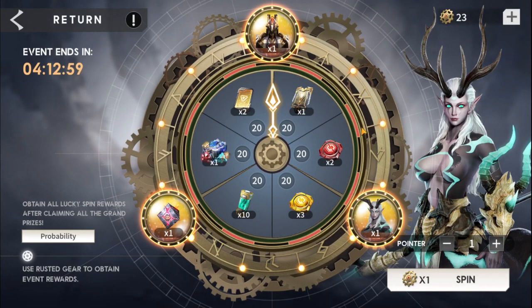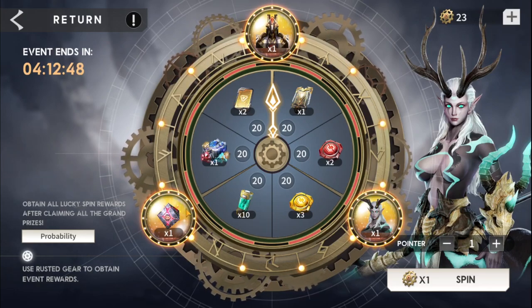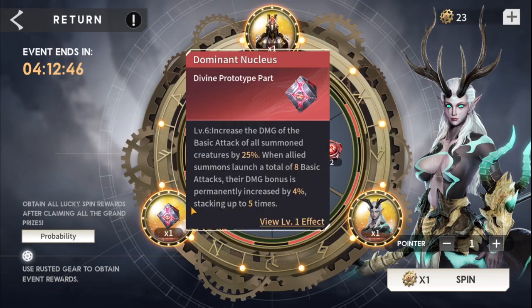I was looking at the events and everything and I'm pretty interested, but right now let's go ahead and see what we get for Jamuzo's Bell. The top item is of course the prototype part or prototype dominant nucleus, so if you're running a summoner team this is definitely something you'd love to go for.